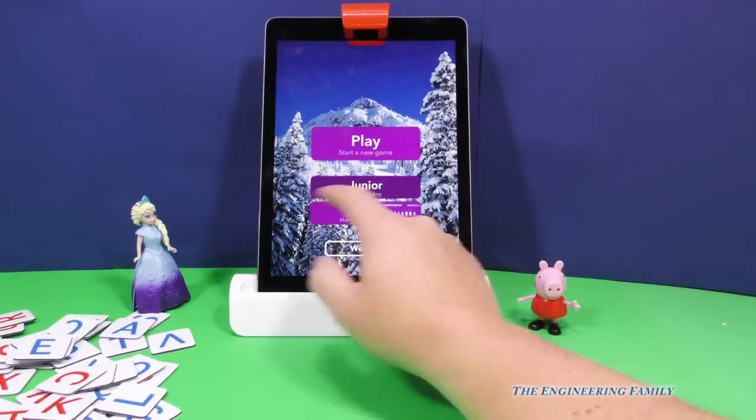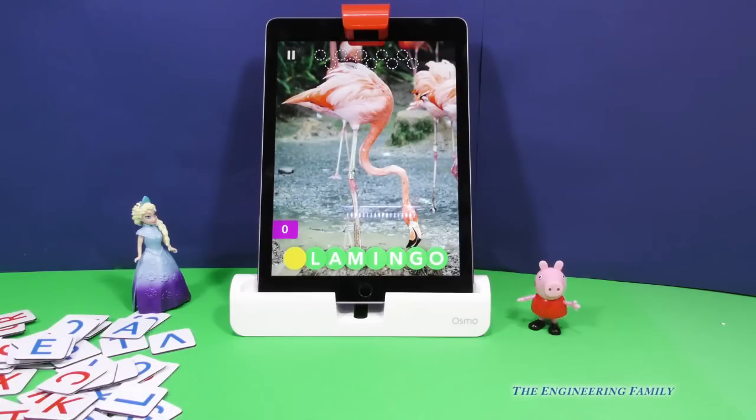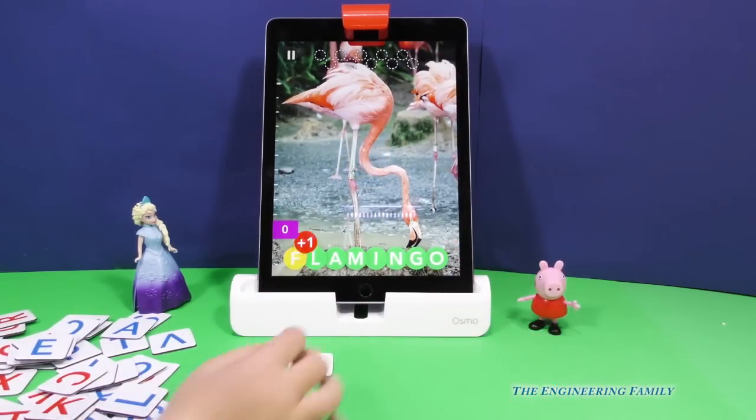So let's do Junior. What's that a picture of? Flamingo. So we probably should put a letter out there to finish that word. You did the letter F, and Flamingo. Look, you got a point. Good job.